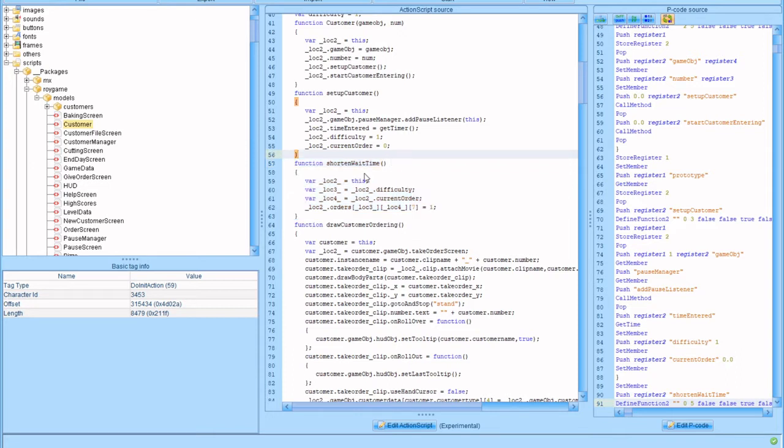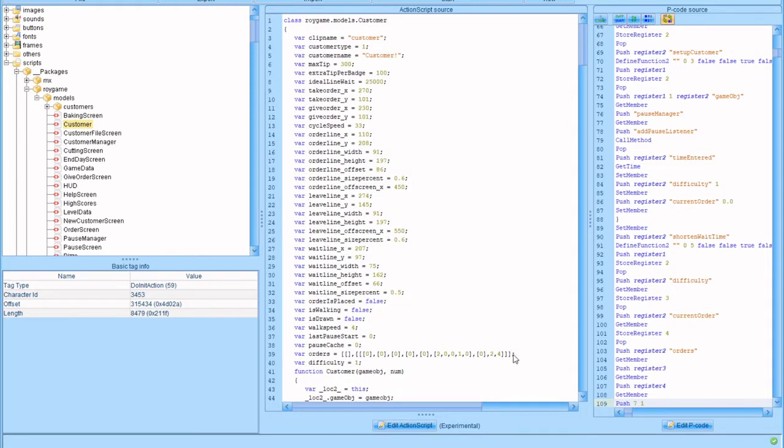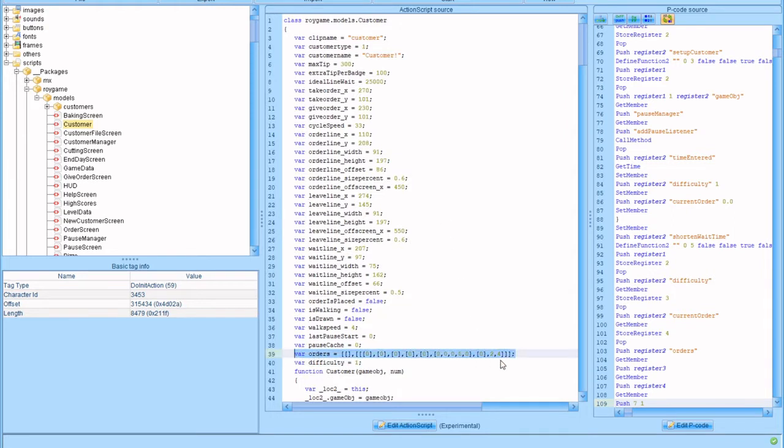There's a function called Shorten Wait Time. This is what you see whenever someone is the quote-unquote closer. What this basically does is it checks your rank to see how many customers there's supposed to be in the day, and then checks what the current order is. So if we were on rank 5 and there were 7 customers, it checks if you are the 7th customer, and then it changes this variable to 1 — that variable right here. It'll change this 2 to a 1. Now that'll be different for every single customer.